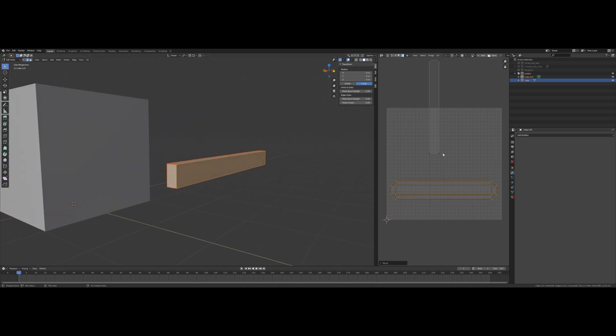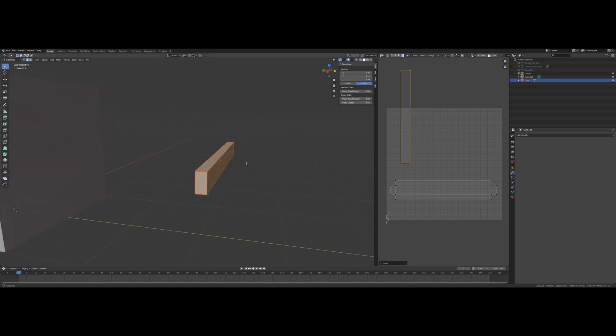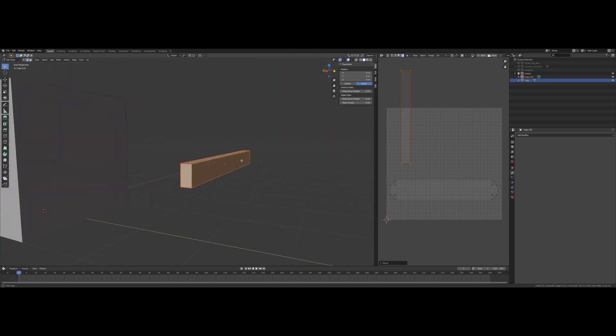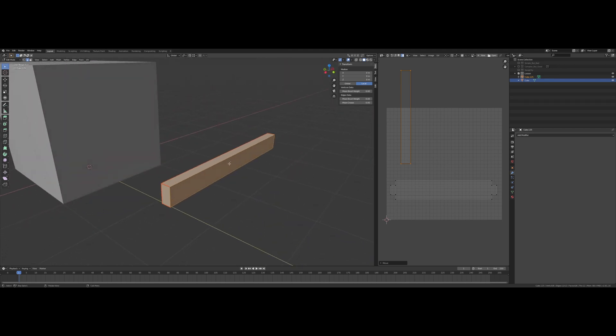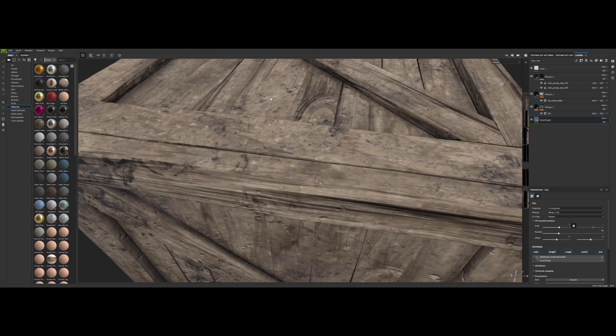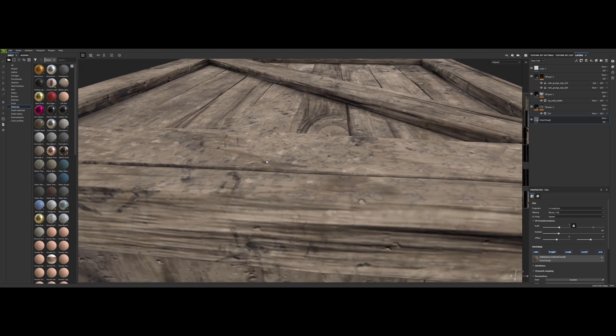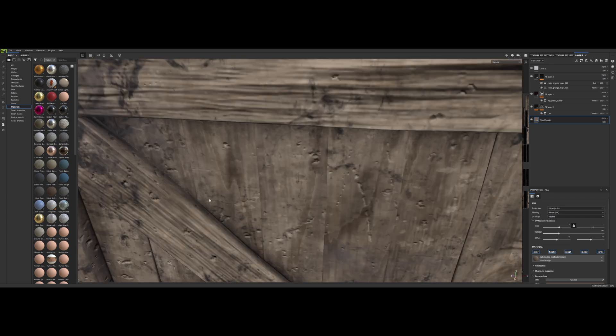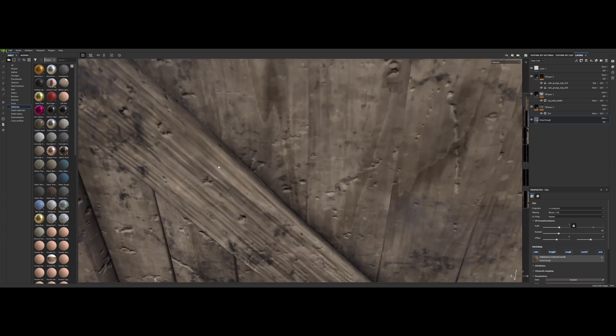We want to do it this way because we don't care so much about the back of the planks — you should only really see those if you're looking inside the crate. What we do want is for the wood grain texture to tile seamlessly over the edges on the front, which will give us a nice realistic look.